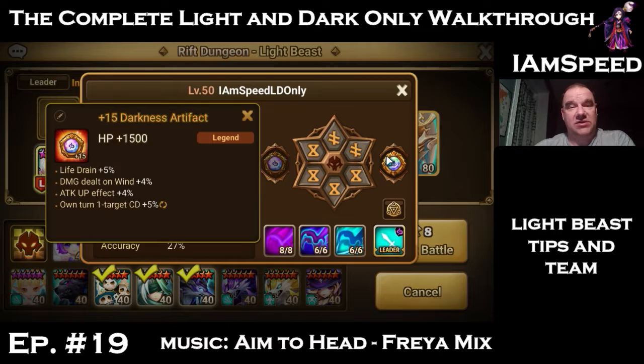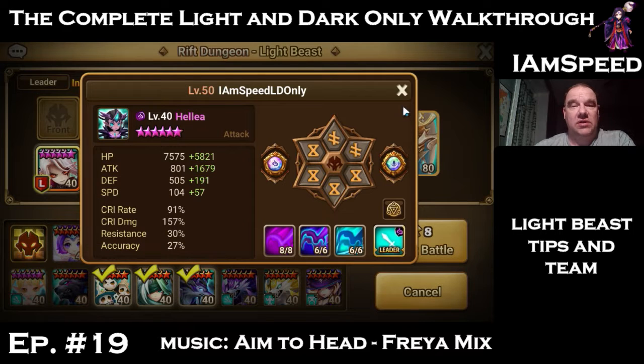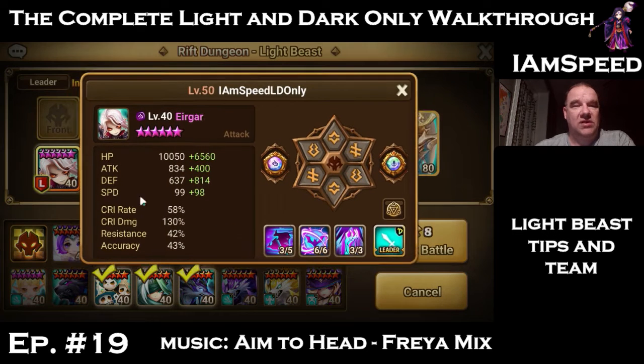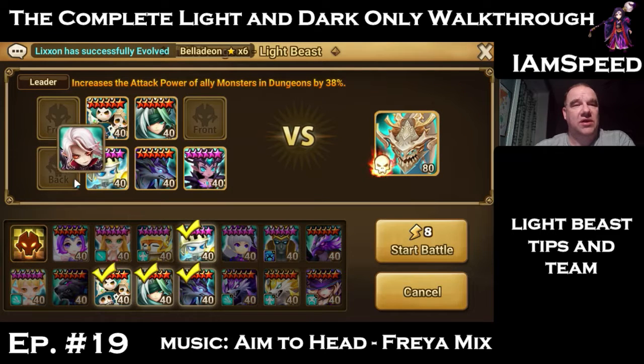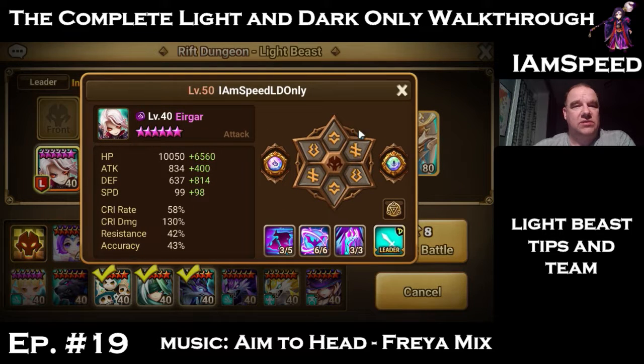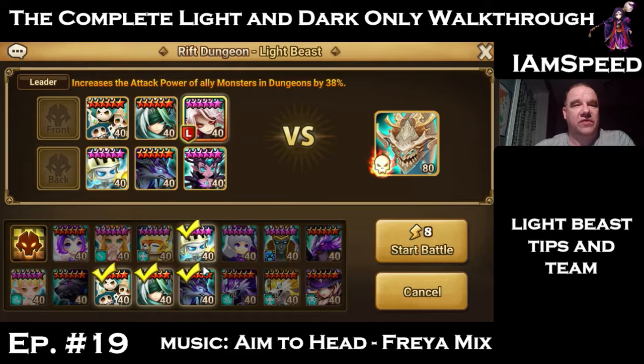Helia's on vampire because she's really squishy — she doesn't even have plus 6000 HP, and that's with 1500 HP from an artifact. Most of the artifacts on my monsters are still gray or green because I haven't done a ton of artifact farming. She still hits decently hard, that's why she's here. Then Vampire Lord is here mostly for his attack boost — we're using his attack leader skill.